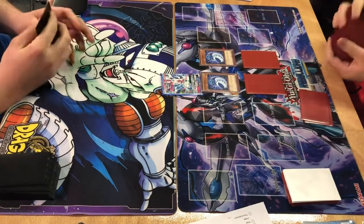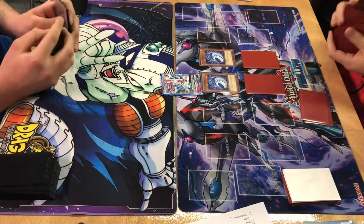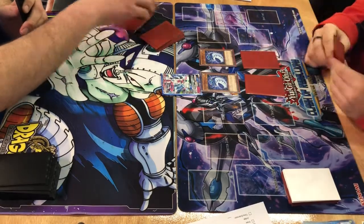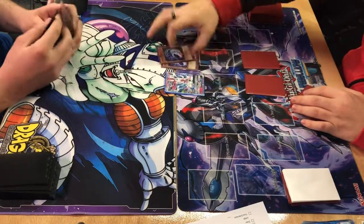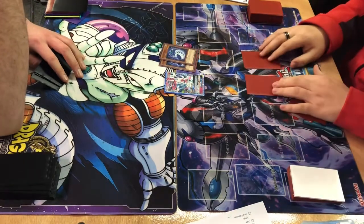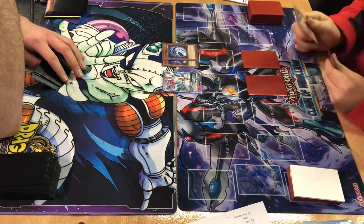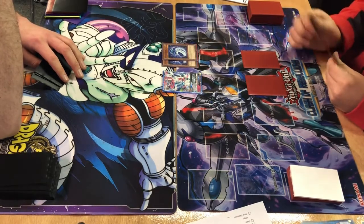Digital Bugs starts off by setting 2 and summoning Galaxy Worm. Galaxy Worm allows him to special summon another Galaxy card from his deck, negating its effects. He special summons a second Galaxy Worm, allowing him to have 2 Level 3 monsters on board. He overlays the two Level 3s for the Scarab, which is a pretty strong monster — it can switch a card to Defense and negate its effects, and it has the ability to detach 2 from itself and special summon an Insect.